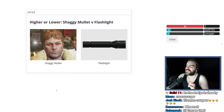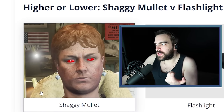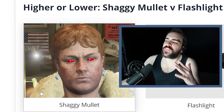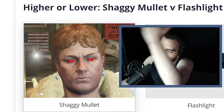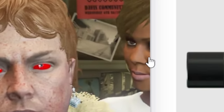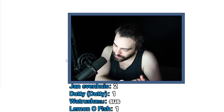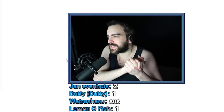Shaggy Mullet versus Flashlight. The flashlight was like $7,500. Going off the other thing which was $50,000 — if a face paint is $50,000, this hairstyle is like $25,000. I mean I was right, I was wrong about literally everything, but I was right in general. That's all that matters, chat. It's so close in price.